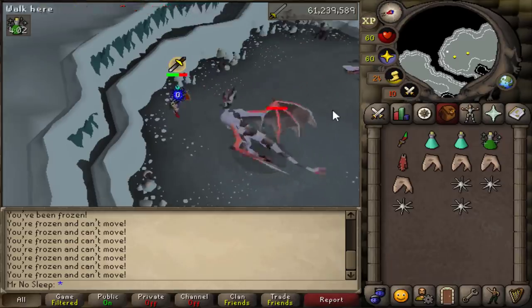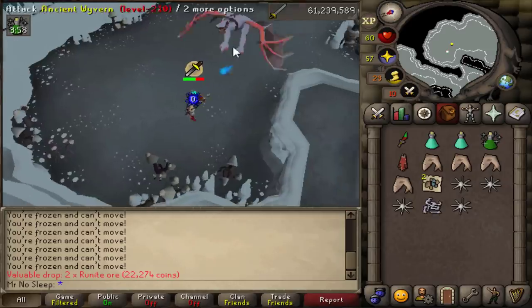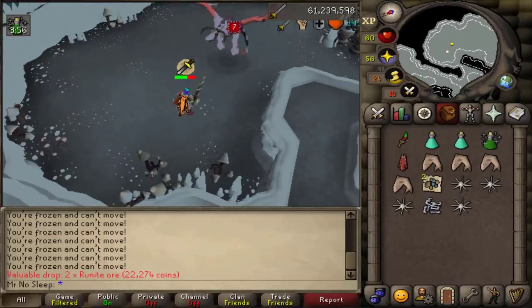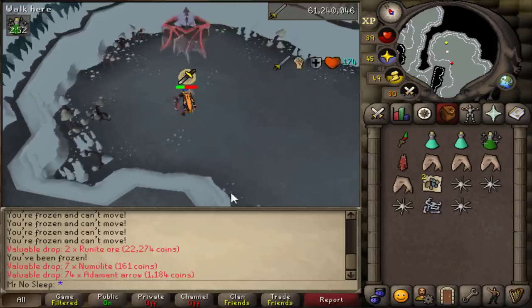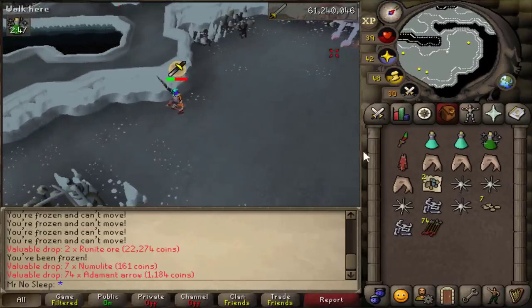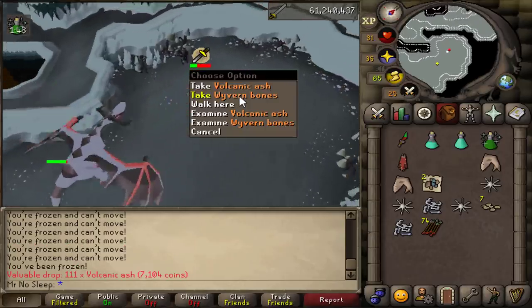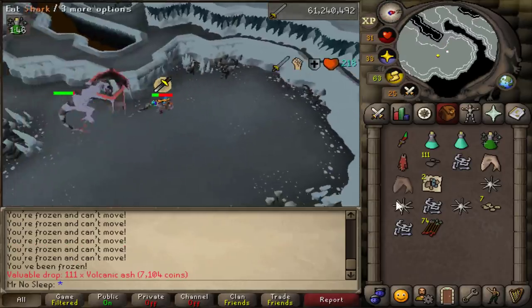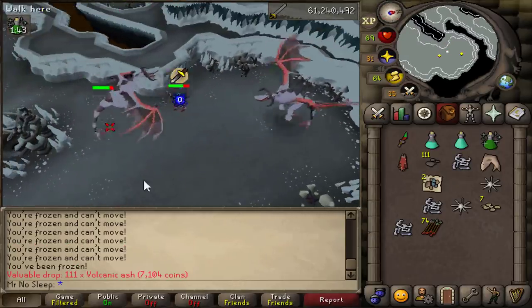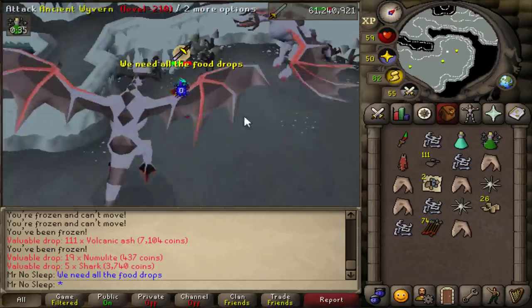The granite longsword is 1 in 600 and the granite boots is 1 in 600 as well, but the boots are only 400k and the longsword is all the way down to 20k — those items have certainly seen better days. The only other rare we can expect is the elite clue scroll, which is 1 in 350. So I'm hoping that killing about 55 wyverns per hour will get us at least one or two elites, and we'll save the casket for the end.